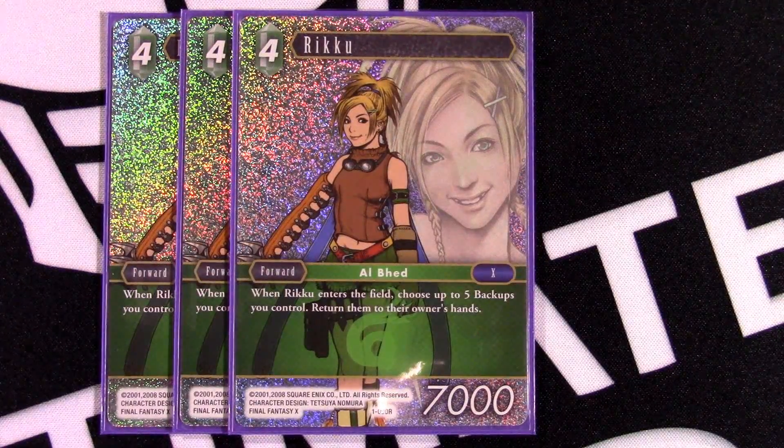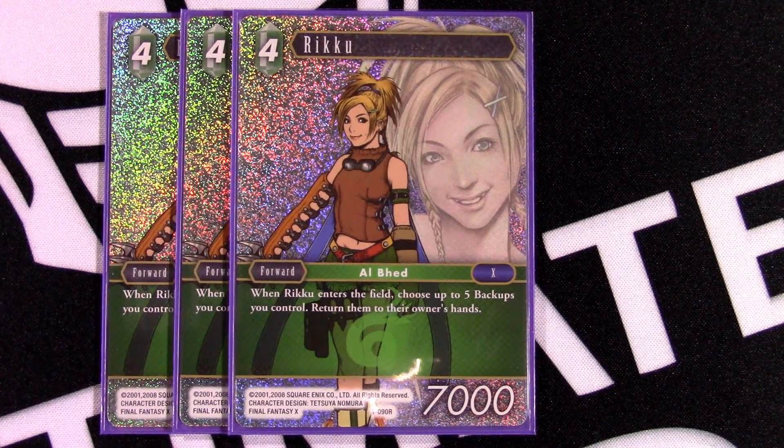Four-drop Riku is a 7k; when it enters the battlefield you can choose to return up to your five backups you control. This is mostly for the two-drop mill backup Riku, but it also offers utility — if you play your Thief backups early, you can play Thief, Thief, Thief, do some stuff, bounce the Thiefs back to your hand, play them again, and mill for more cards. It's mostly used for its special, and we play Maria so it can be buffed to an 8k.